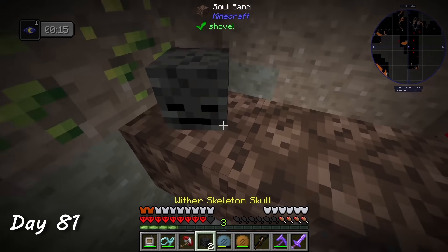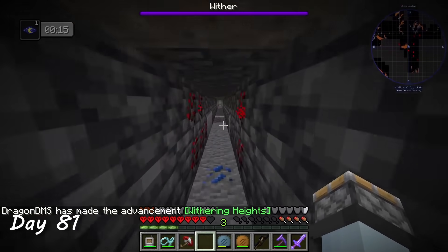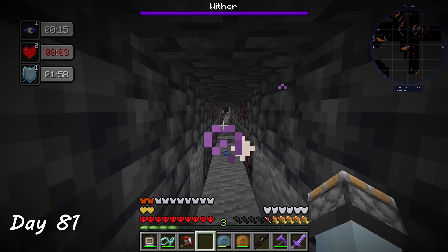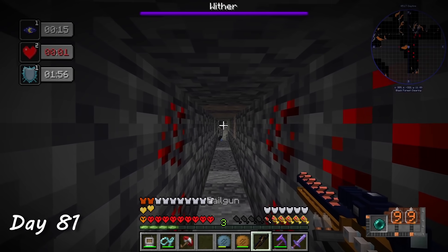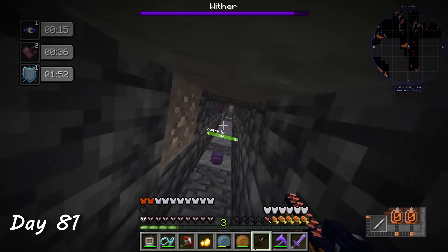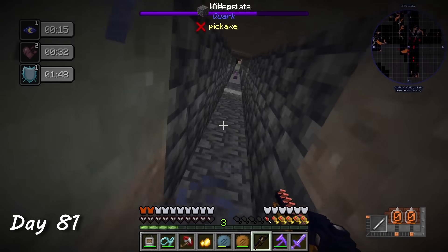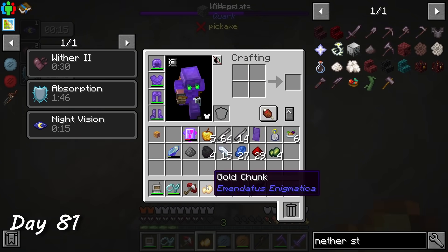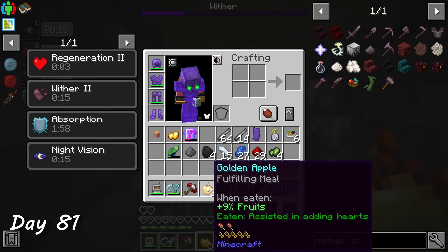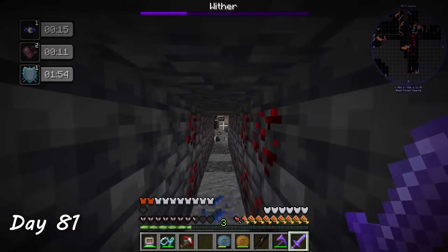On day 81, I felt quite overconfident with this many totems and decided to fight the wither. I ate a golden apple first just to be safe, and thank goodness I did — because somehow firing my railgun also threw an enderpearl and teleported me. The wither effect lasted for 40 seconds and took me down to four hearts. If I didn't have my golden apples on hand, things probably would have been pretty bad.